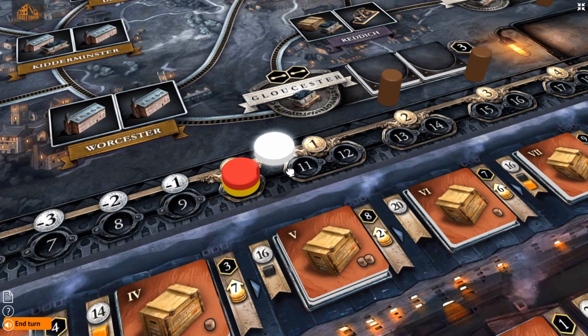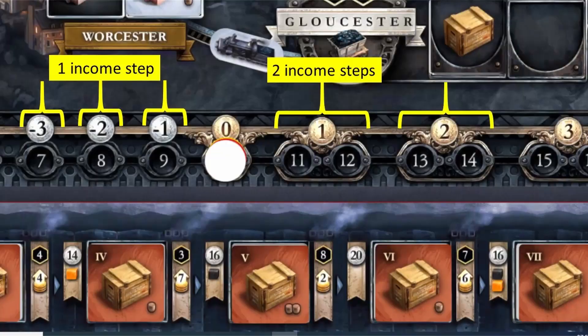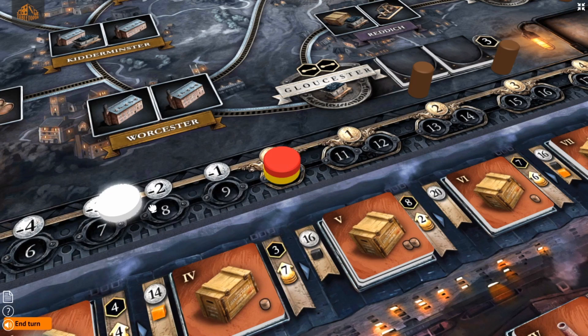So how do you avoid having to take out lots of loans? You need to get up the income track. But what you really want to do is take out your loans first at the start of the game and then get up the income track. This is because when you take out a loan, you go down the income track three intervals, and those intervals are smaller when you have low income, like at the start of the game. So you want to take out your loans at the start of the game, even if it pushes you into the negative.